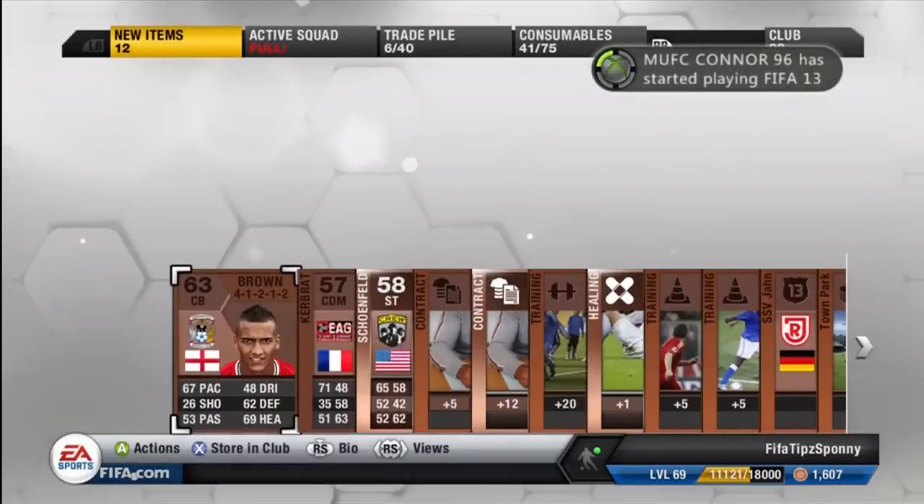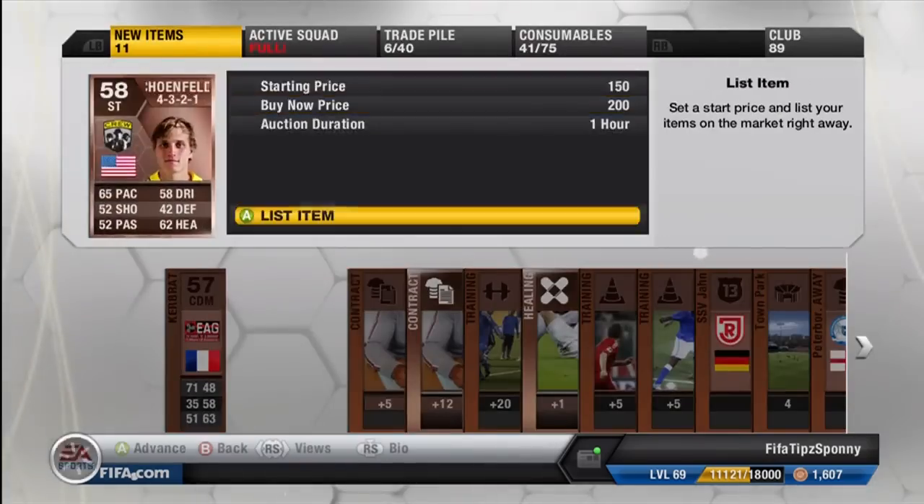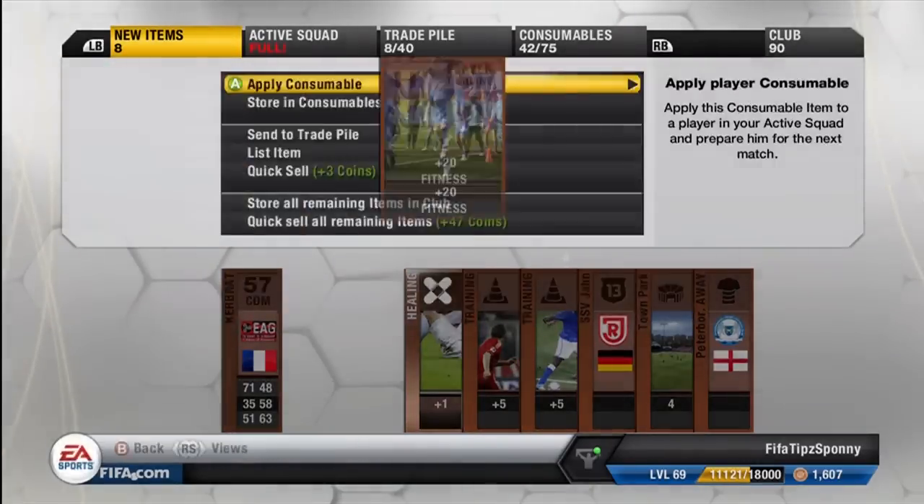Hopefully you're enjoying the series so far. Just getting into some packs right there — nice little addition: 63 overall, brown, and a 4-1-2-1-2 formation. And he's from England, so that's definitely going to help out the chemistry.